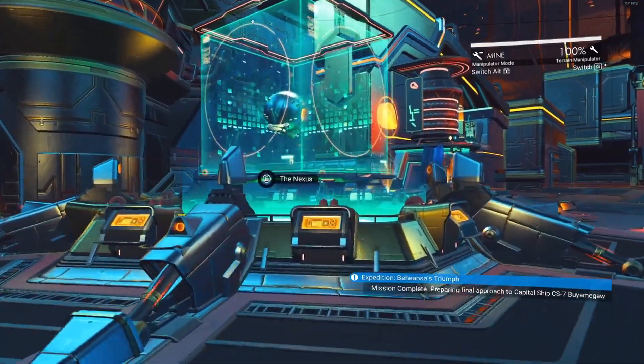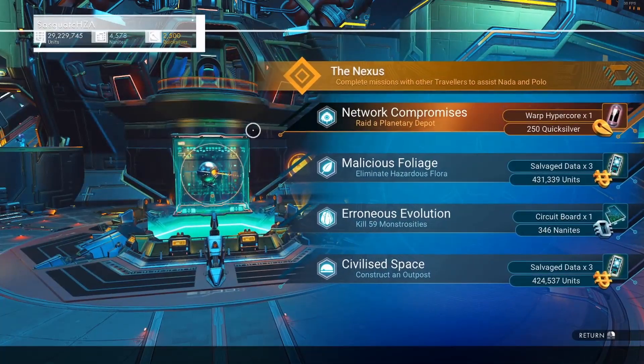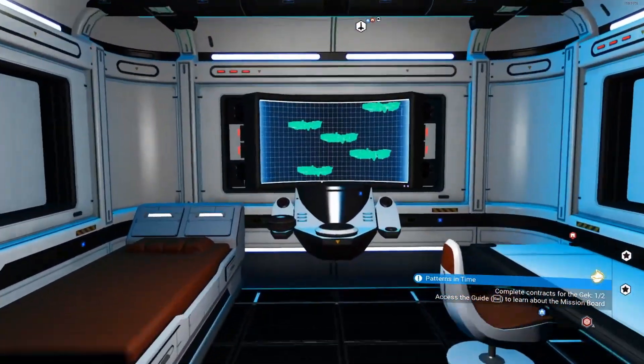So let's get this started. The first one is Nexus missions on the anomaly — the easiest way to make money. You kill some pirates, you kill some monsters, you do some raids on some depots. Everything is actually quite easy.